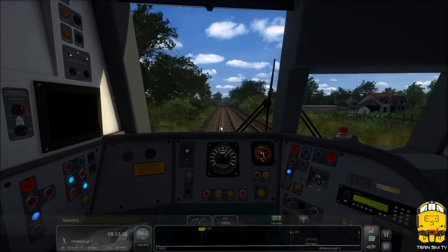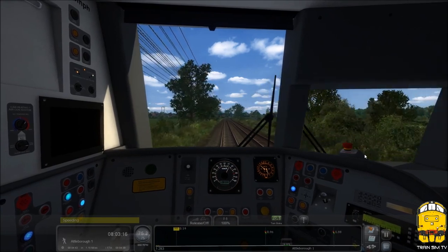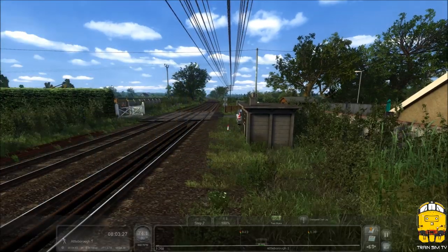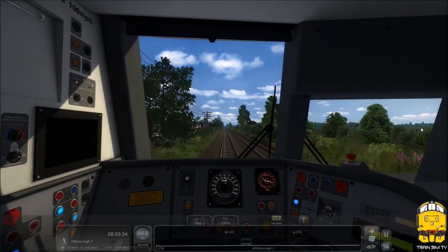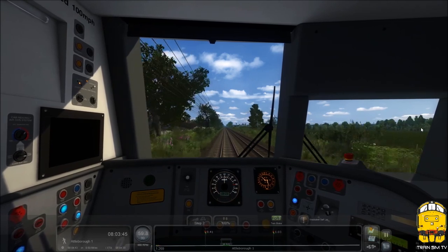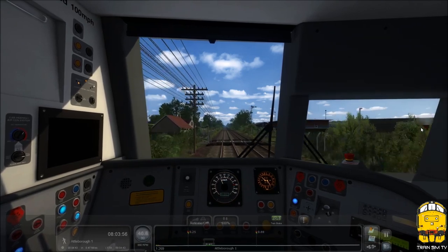Attleborough is 1.4 miles away. I'll just drop speed back a little bit. I love this scene - there's a level crossing here with a guy actually waiting at the barriers as well, which is really cool. We are slowing down for Attleborough now. So we are actually going to join the original version 1 of the route here, but again it's like it's been redone - all the new track changes make it a totally new route once again. Make sure these semaphores have pulled off - yes, becoming a little more clear.